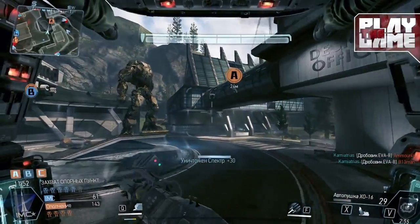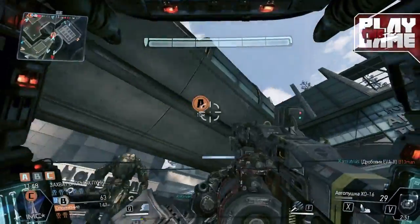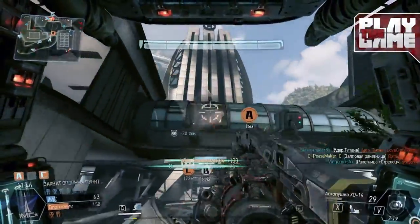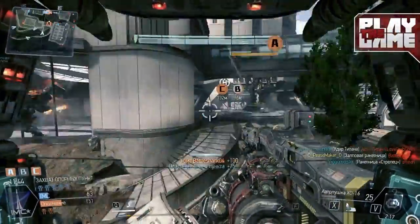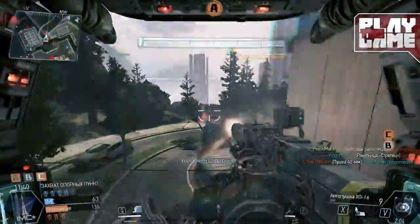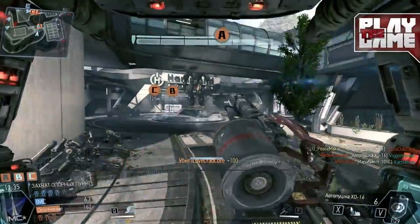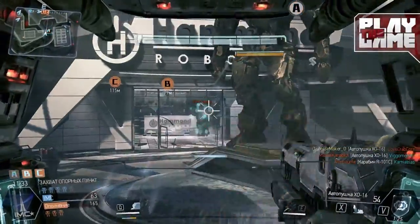Hello and welcome back to Play the Game Central, this is Peacemaker. In this video I will talk to you about the easiest way to unlock some of the attachments for your primary weapons as a pilot. You need to get a few Spectre kills, a few pilot kills, or a few grunt kills.